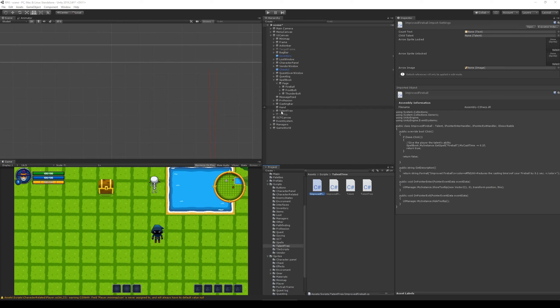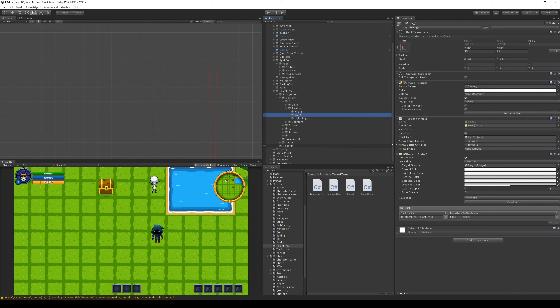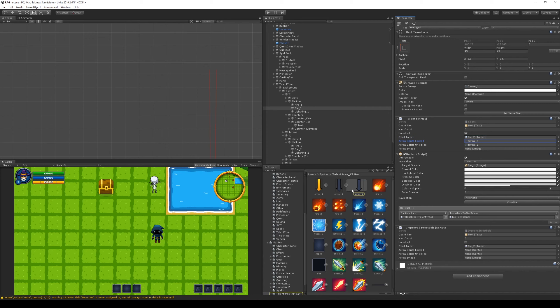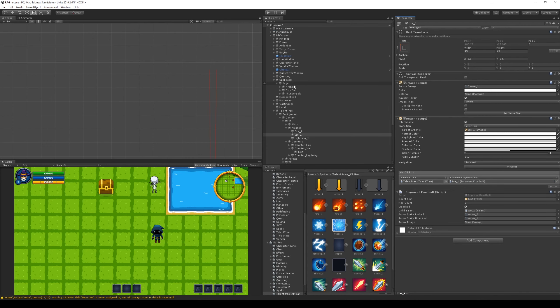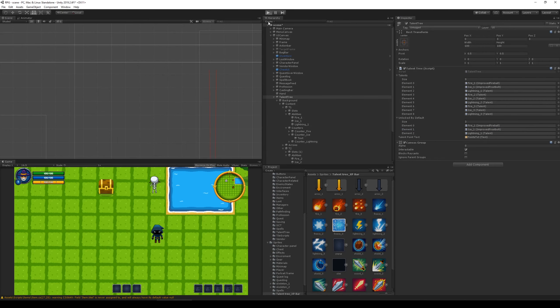Let's jump back to Unity, open up our talent tree and content, go to the Tier One row and abilities. We need to replace the placeholder with ImprovedFrostbolt. I'll drag in the ImprovedFrostbolt, set up the arrows between nodes, make sure it's unlocked from the start, and in the talent tree script replace element one with ice one. I think that was it — let's see if we have any problems.